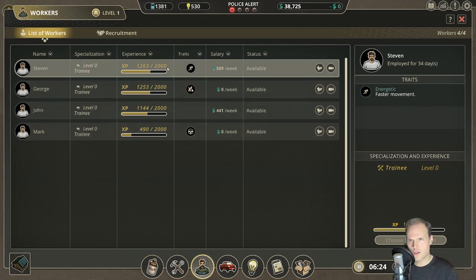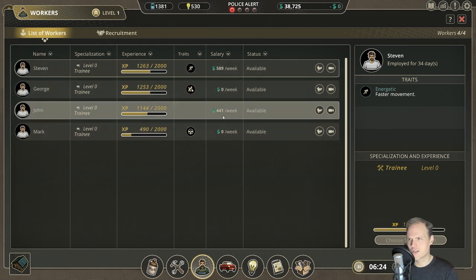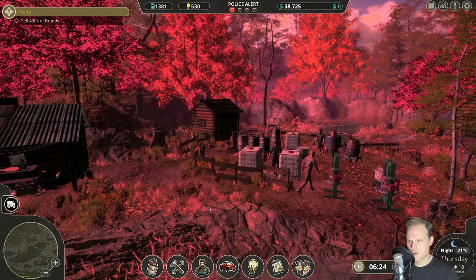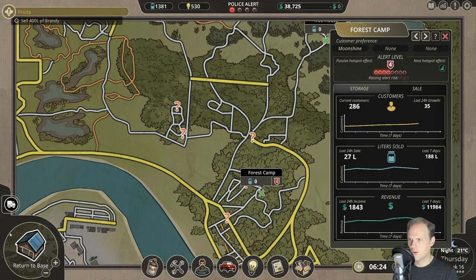Our workers are also getting a little closer now to leveling up, still a fair few hours away from that. But at their current wages, that is not an issue either — you can forgive them to have a little bit of back pain. Another thing that we wanted to do is go to the map and make another delivery to the forest camp — the moonshine is in high demand.